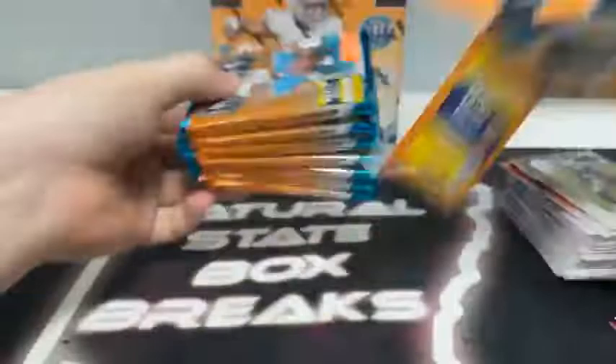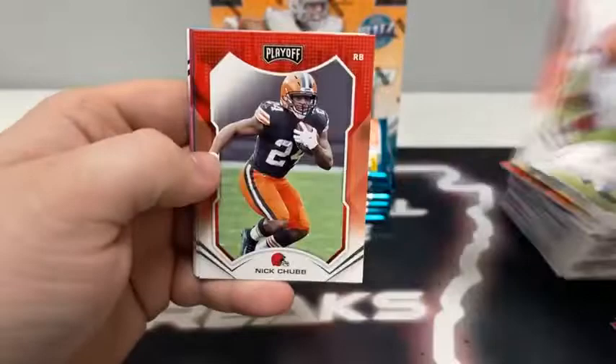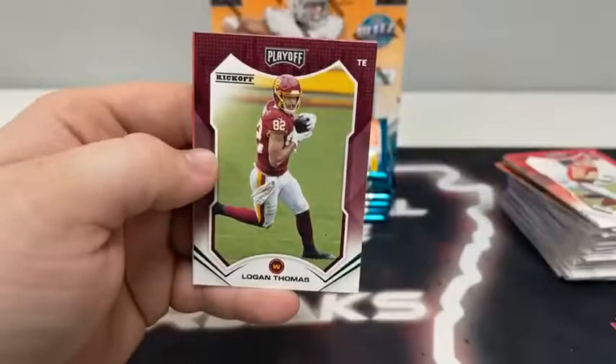Seen two MIM cards so far out of the first two Blasters. Let's see what we get here in the third one. Pack number one: Travis Kelce, Nick Chubb, Joey Bosa for the Chargers, DK Metcalf, Russell Gage for Atlanta, Jalen Hurts, a Bazooka card of Rondell Moore, a kickoff of Logan Thomas, and a Kid Reporter.